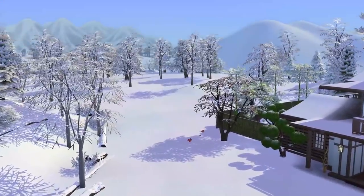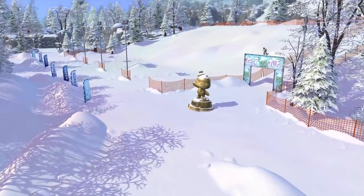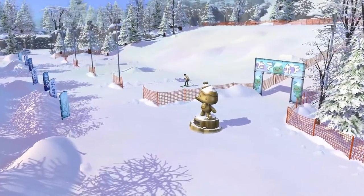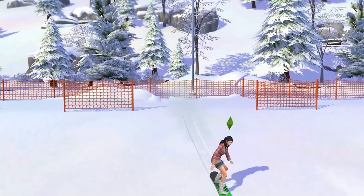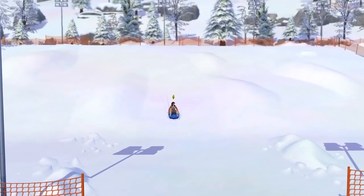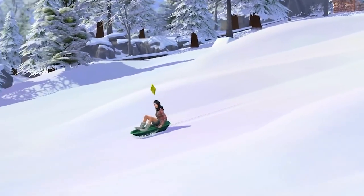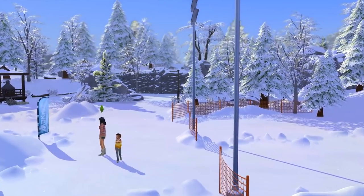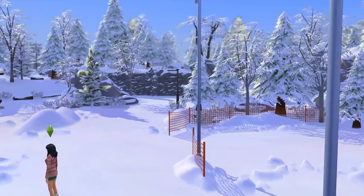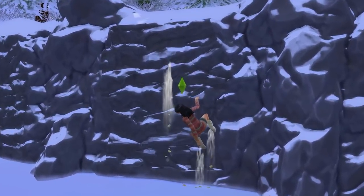Heading east of the little square, there are a few lots as well as a bit of snow. But if you head west, you'll notice some beginner's ski fields where your sims can start off their skiing or snowboarding adventures and even go sledding — perfect for sims who want to chill out a bit on the slopes. If you keep heading west, you'll run into some low climbing walls, which should be your first stop for training the rock climbing skill.